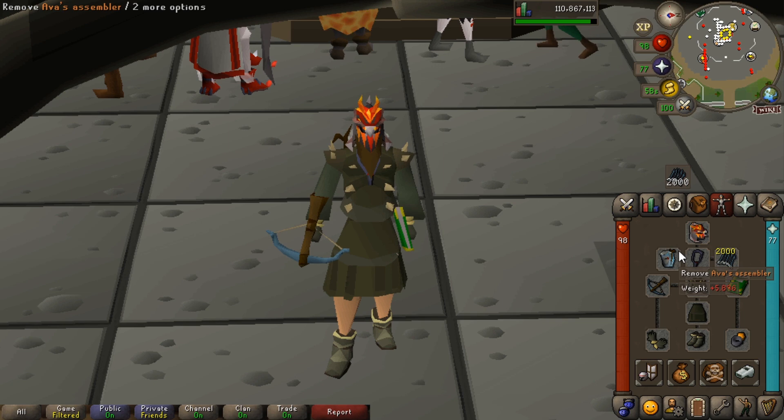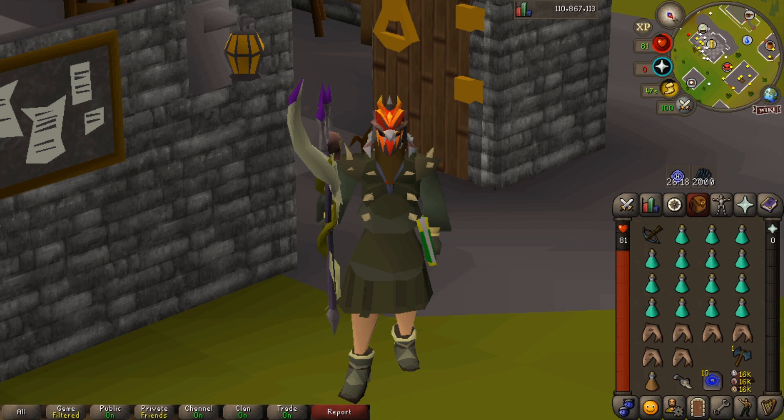I also have an Ava's Assembler — whatever your highest accumulator is, because we are going to be needing to pick up all the bolts and arrows we use while we're down there, just to save a bit of money on supplies. Whatever your best in slot Ava's equipment is, bring that.